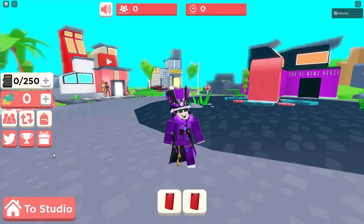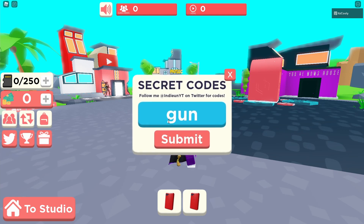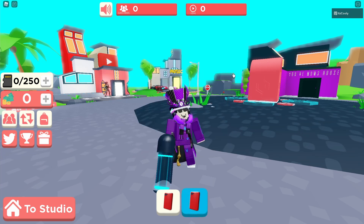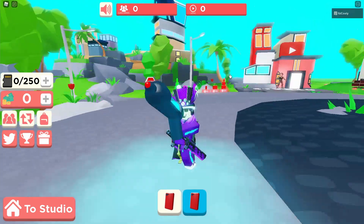Okay, so the first code — you want to go over to this little button on the side and click it. The first code is 'gun'. Go ahead and submit that and it will give you this really cool bug.